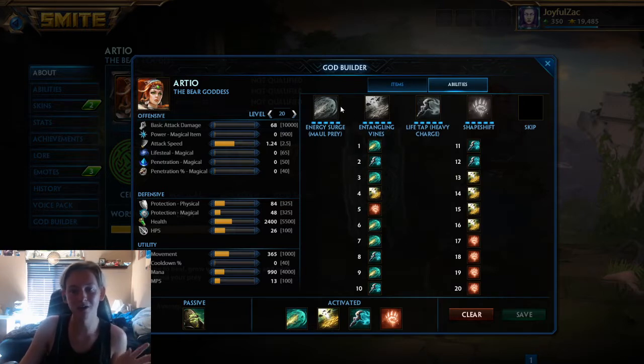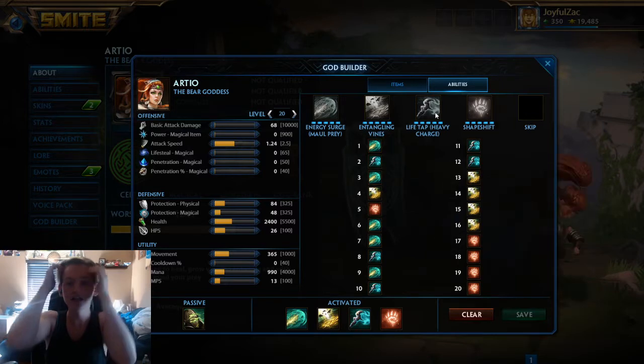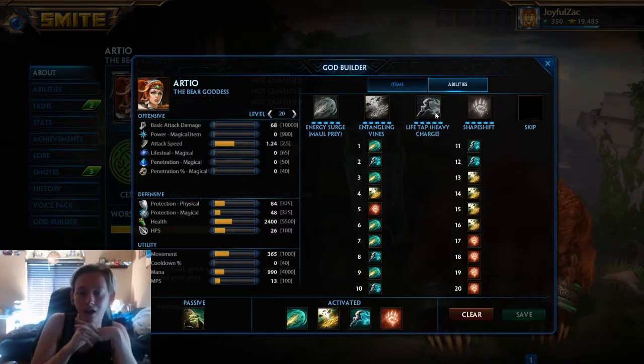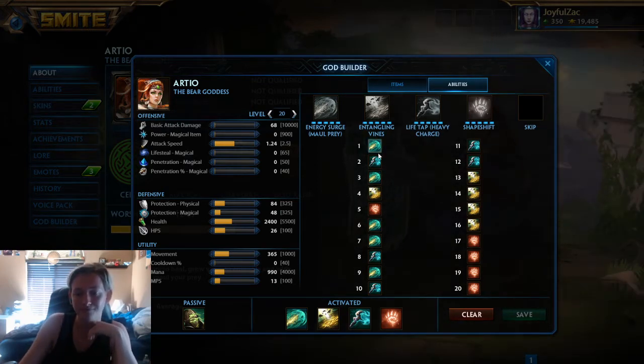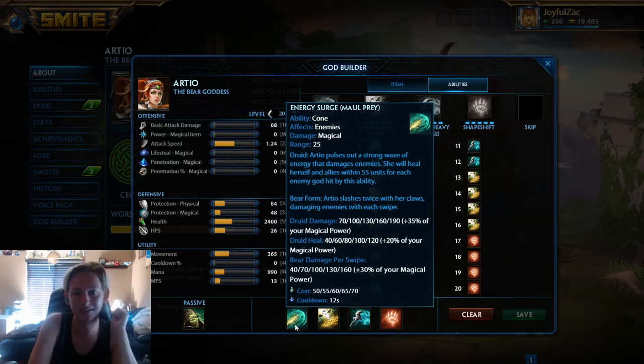For abilities, you're gonna get the one and then the three. I start the one just because I won't be clearing the wave with my dash. Although you could start the one, the two, or the three — it's up to you. I always start the one, but the three is also an option. And then whichever one you don't get, you're gonna get the other, and then at level three I put a point into the one. For this guide we're gonna be maxing the one. Your one in druid stance gives you healing for the amount of allies you hit with it, and increasing that is always good.